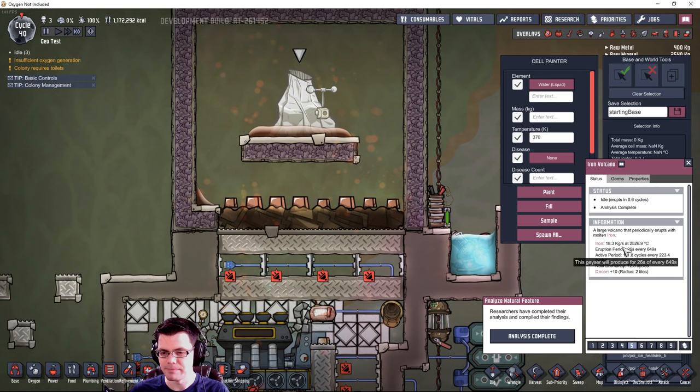Once you have your geyser or volcano analyzed, you'll have some important information. You get the rate - in this case 18.3 kilograms per second - and then the temperature. The eruption period tells you how long it'll be active. Since 600 seconds equals one complete cycle, you can do the math: this one will be active 111.8 cycles out of every 223 cycles, so roughly every other cycle.